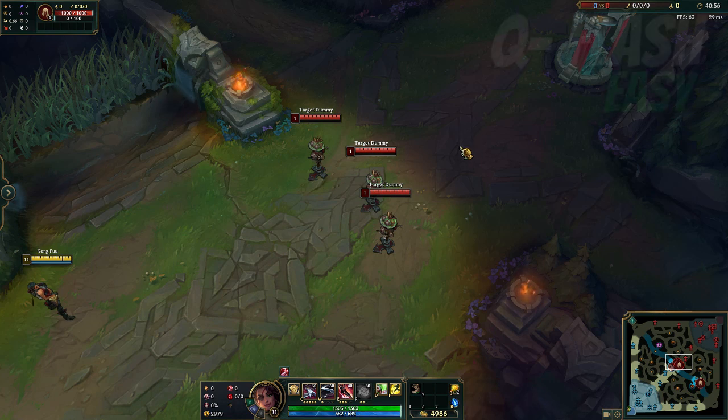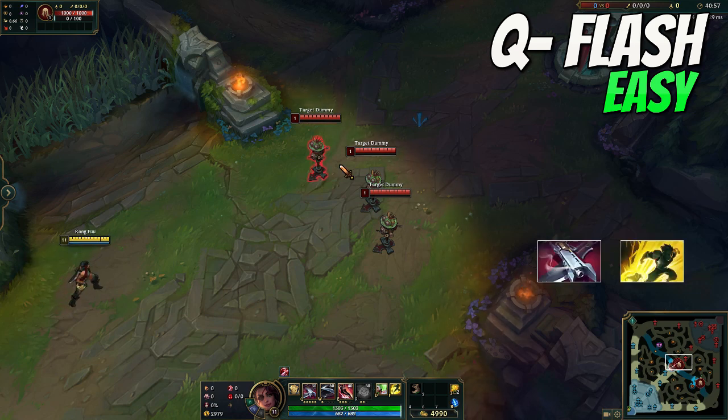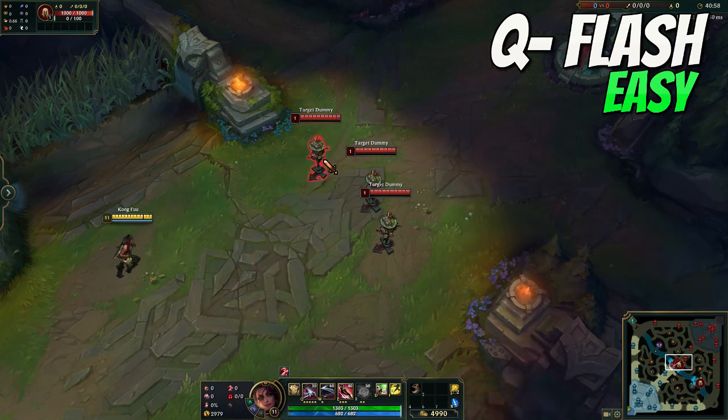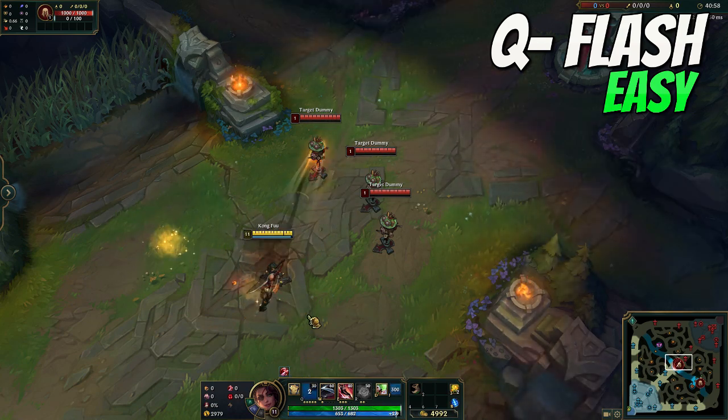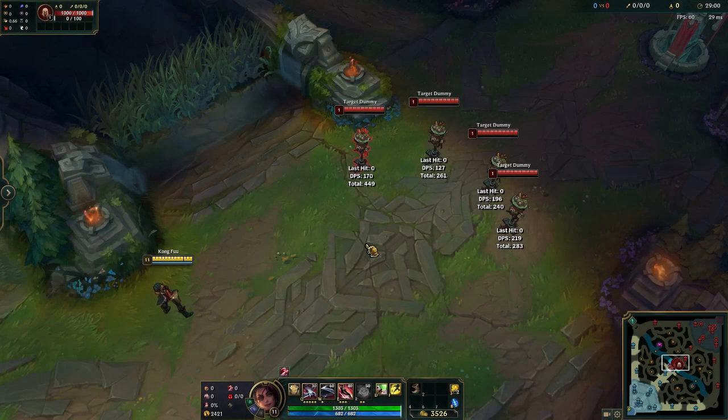The next one — Q and Flash — is a really easy one and it's not really a combo, more like a mechanic that can help out when someone is about to escape. For that you simply buffer your Q and flash immediately after, so press Q and a split second later press Flash.